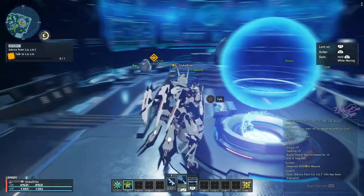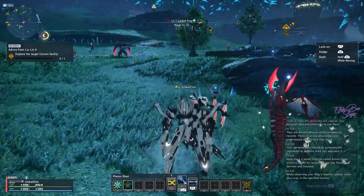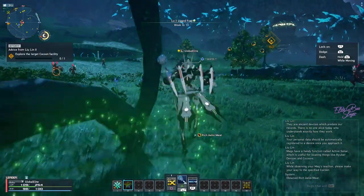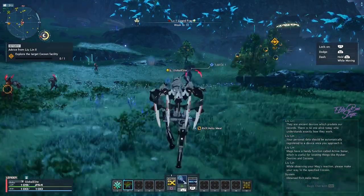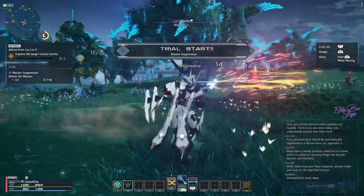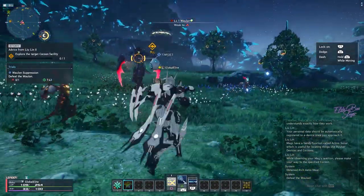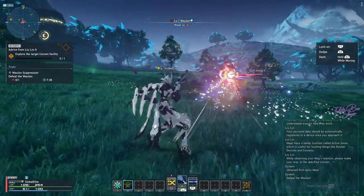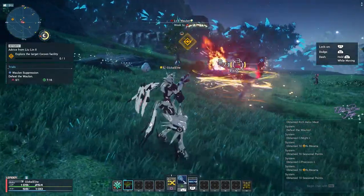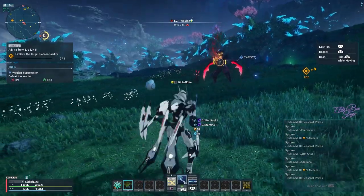I leveled up again — now I'm level six. There's this thing called simplified movement, so let's go and try it out. It's basically like auto stuff. You just have to hold it and they will just do their thing. Take a look at that — it's nice. You can still dodge, you just have to hold it. This is pretty fun — with simplified movement you can still dodge and do stuff.